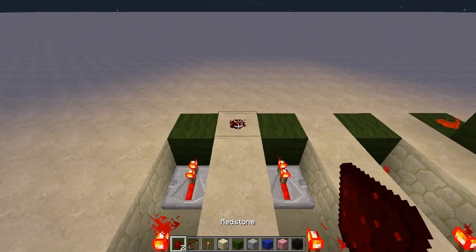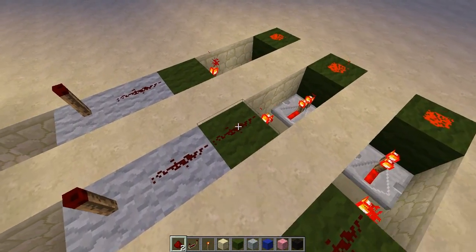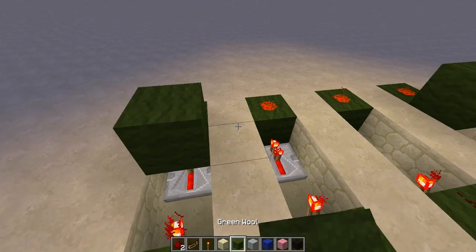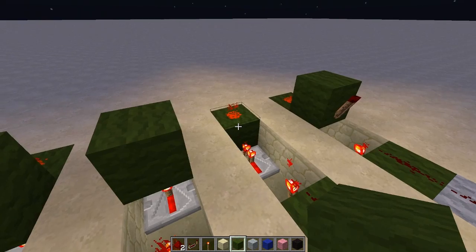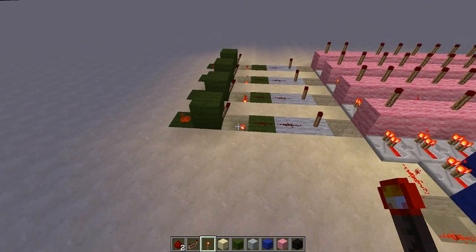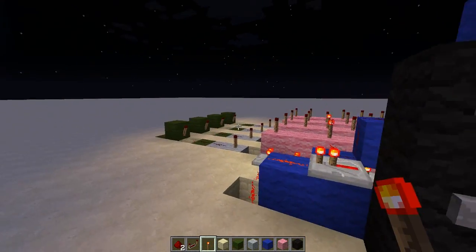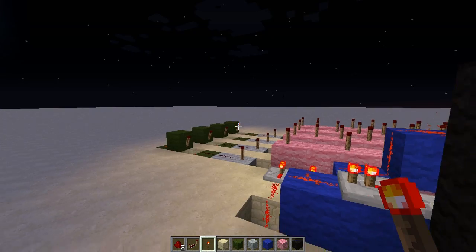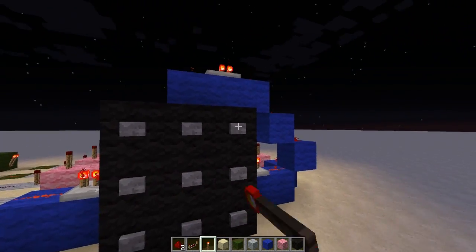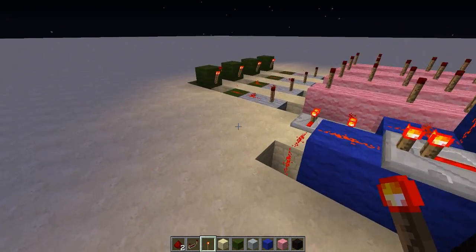Put repeaters, redstone dust across, then blocks with redstone torches on the sides. So now if I press the first button that torch goes on; if I press the second button that torch goes on; if I press the third button that one goes on and that one goes on. But the problem isn't fixed yet — you can still just press the last button and it will go on.